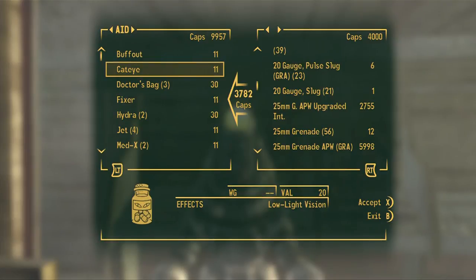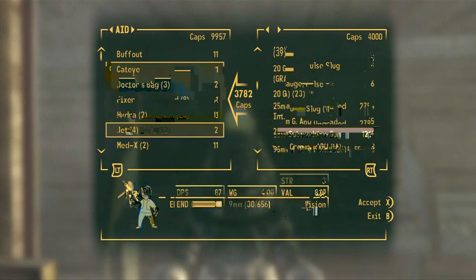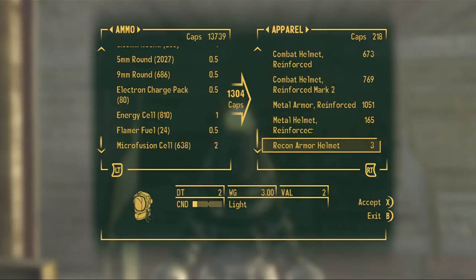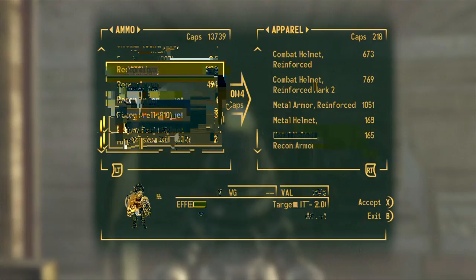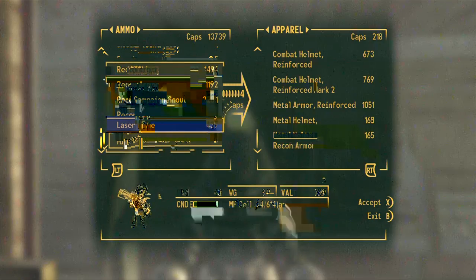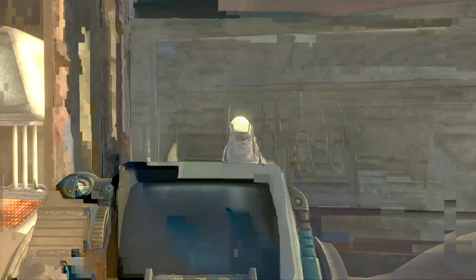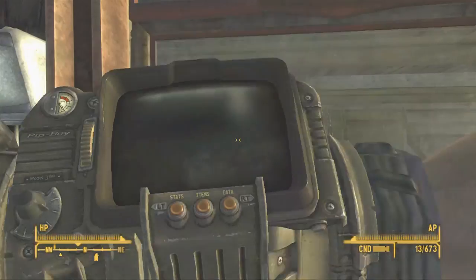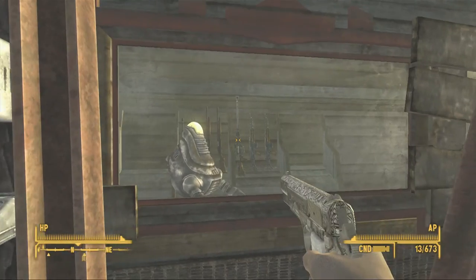I think that's it, I think we're actually good - I think I have everything sold. We've got 13,000 caps, which is just literally beautiful. Oh good, he got more recon armor so I can buy that and repair the recon armor - that's what I'm going to be using now. Just get rid of that, I'm not going to be using it. Get to repair this recon armor. Let's go ahead and repair this recon armor. I might sit here and see if I can get more recon armor from him. Yeah, recon armor is what I'm doing.